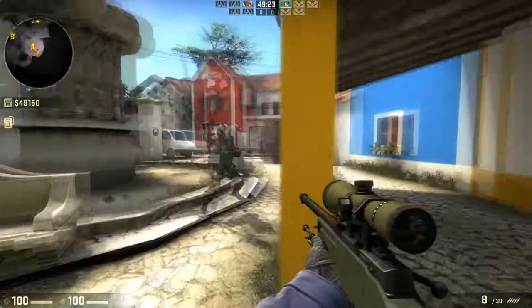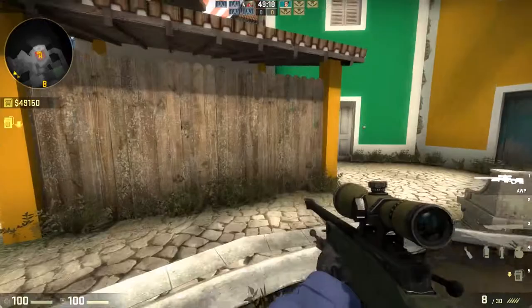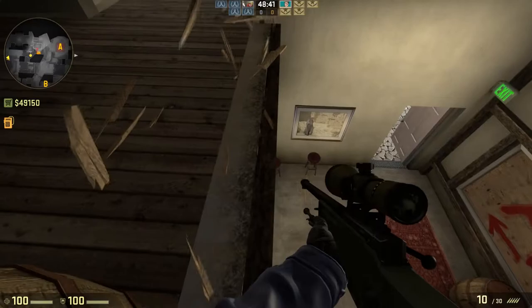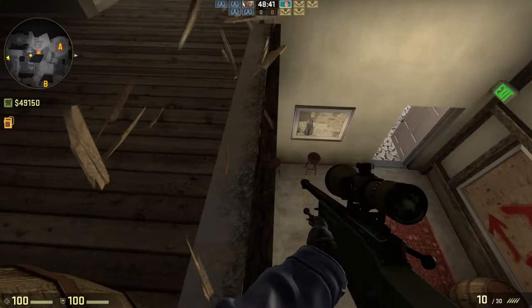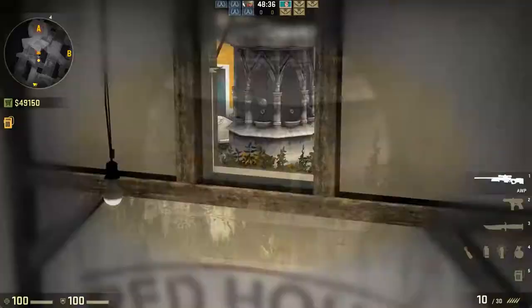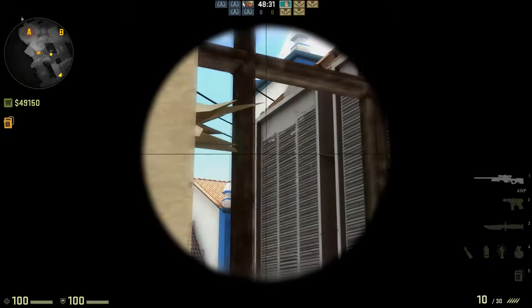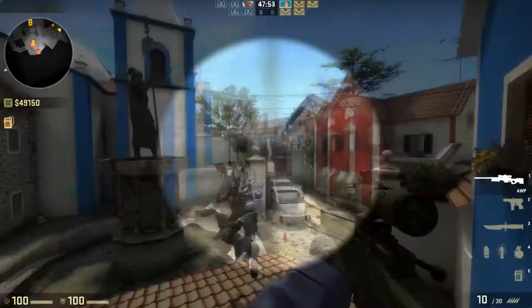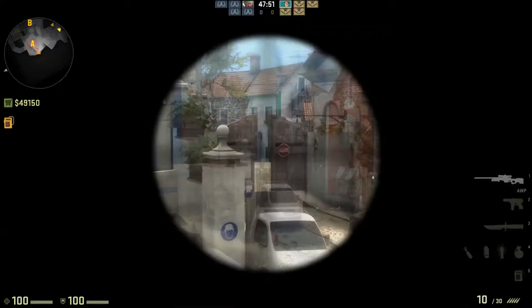The crack sightline isn't too bad if you're on the move, but if you're just sitting here camping with an AWP and you have good reaction time, it becomes a real problem. You can have two people watching from both windows while one person plants the bomb, giving covered views of Rapunzel and CT. The really cool thing about boosting up here is you can see all the way through mid.